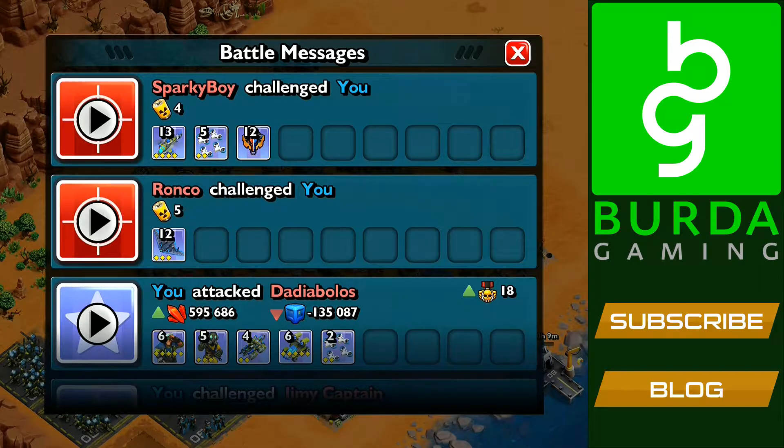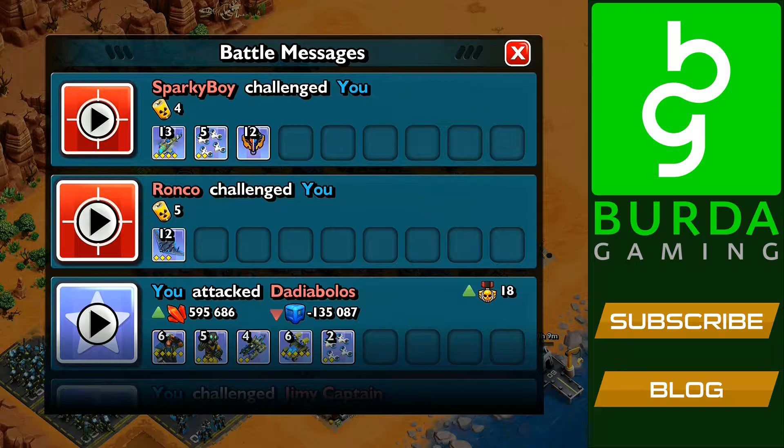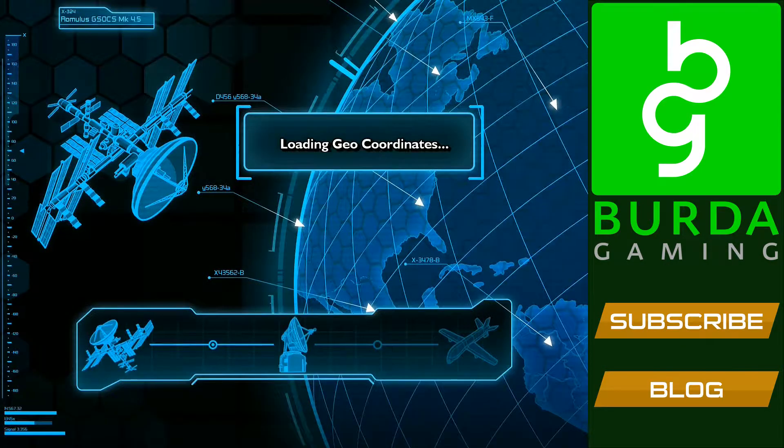My first defense is against Sparky Boy, who used 13 copters, 5 hunter drones and his Command Center troops. This is the composition I used to use before the update, and it was very effective against a maxed out base like my own.